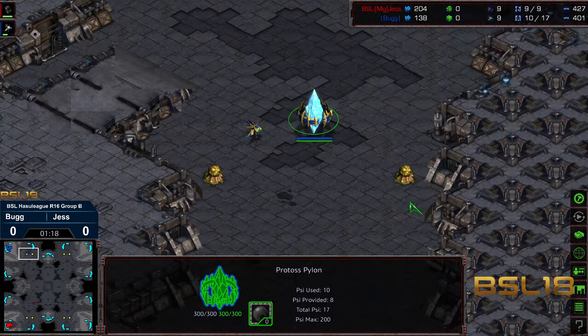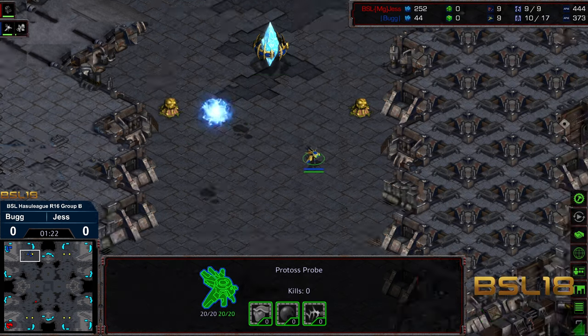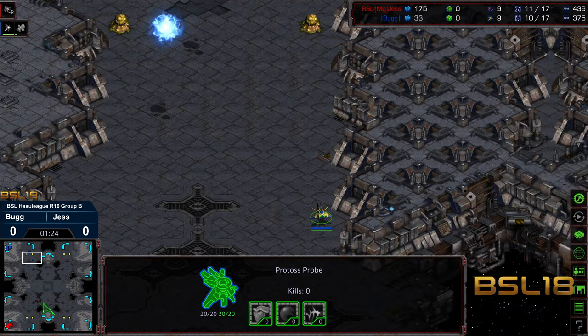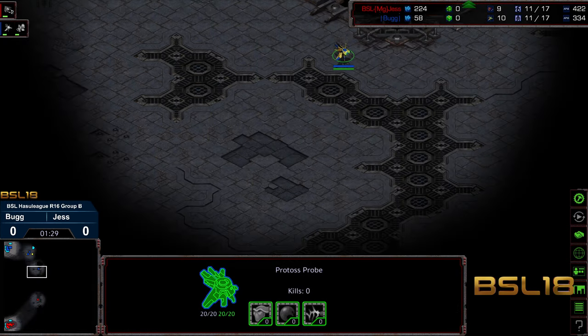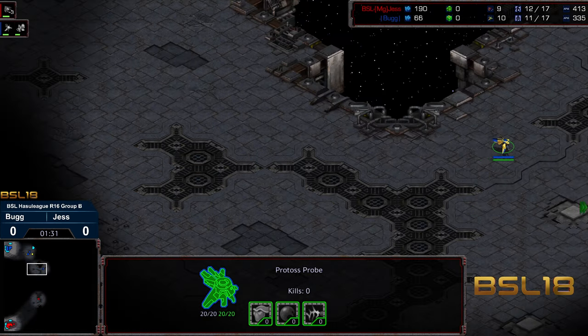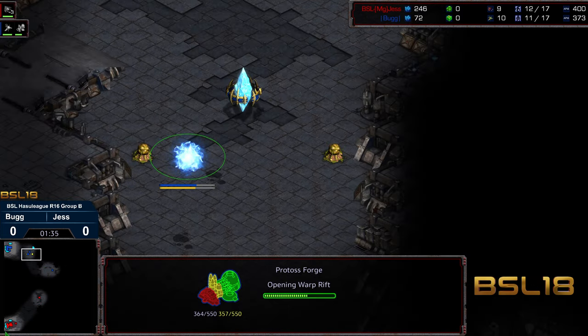We've already got a pylon down at the natural expansion, which suggests we're maybe going to go Forge first. Yep, there's Forge first. We'll see if Bug sends out the double scout to get the information. Part of the problem with double scout on this map in particular is, again, due to the size. I'm wondering if the timing works out — maybe you just go Forge Nexus first anyway.